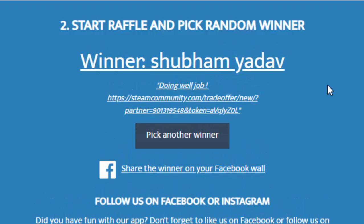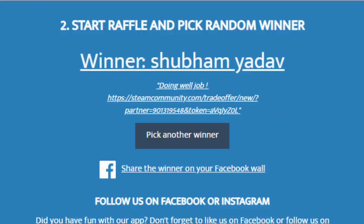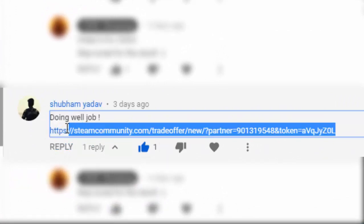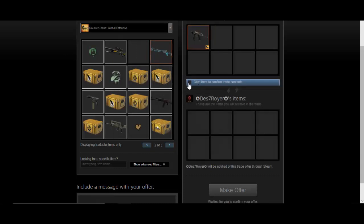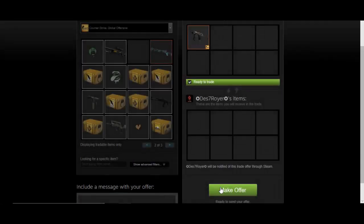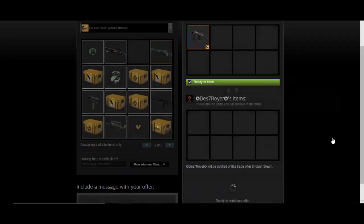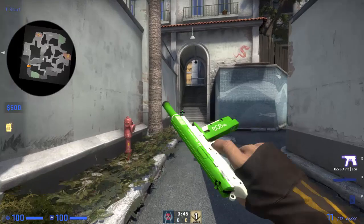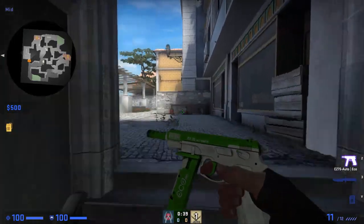Congratulations, Shubham Yadav — you are the winner of CSGO Giveaway number 3, the StatTrak MP9 Black Sand! Let's find your trade URL and copy it to trade the MP9 to your account. That's all for today's video, guys. Stay tuned for more giveaways, and don't forget to drop your trade URL in the latest video. Thanks for watching and enjoy!